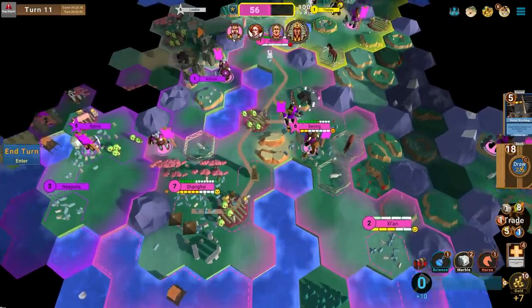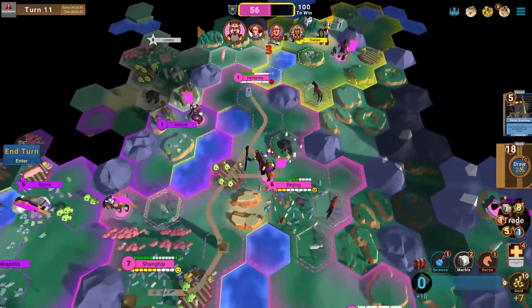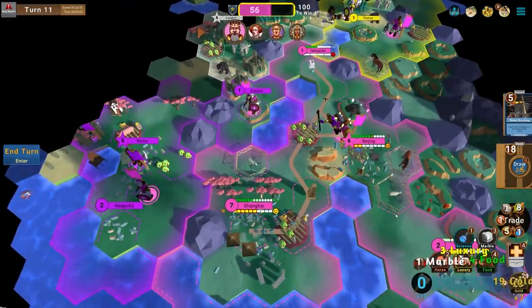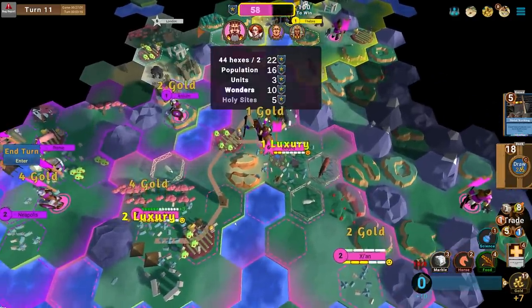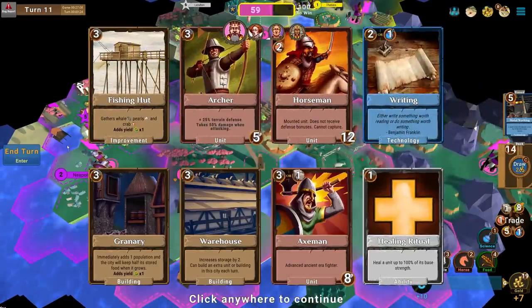A lot of automated stuff happens between turns. Looks like they're fighting to the north and I might be able to grab Antium. Neapolis may fall — I'm so surprised they're not building military. The AI is usually super aggressive and a really difficult fight. I did manage to sell some horses, picking up gold. We're at 59 points on turn 11. This is honestly the best game I've ever played.